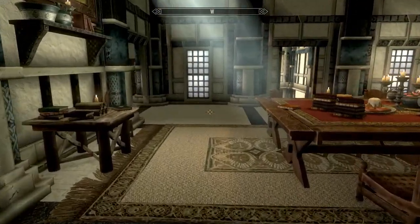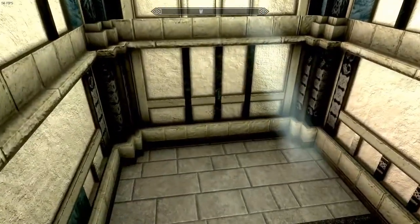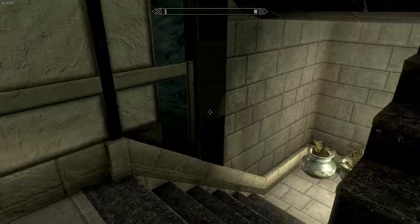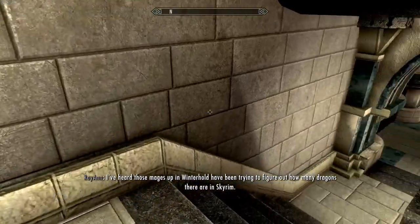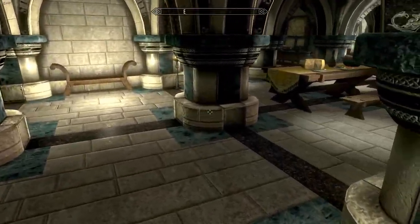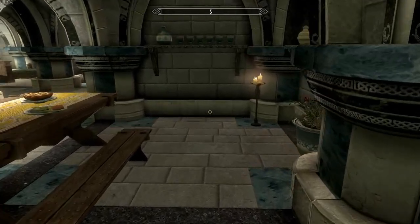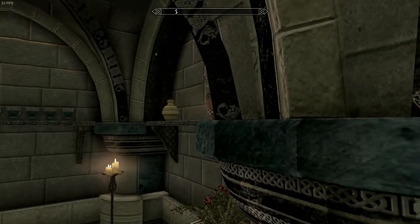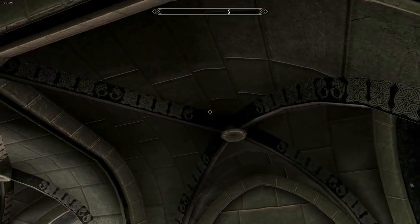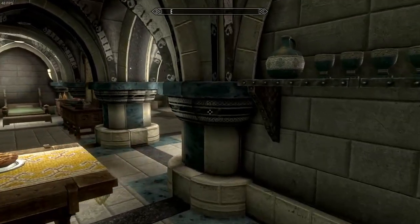Let's head downstairs and see what's in the basement or lower level. For 40,000 gold, so far you're getting quite the bang for your buck. Over here on the right, this would be the quarters. Look at that little detail on the stonework — when they go this extra mile rather than just leaving it plain, you've got to give the mod author credit.